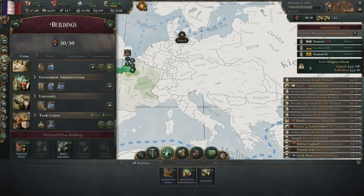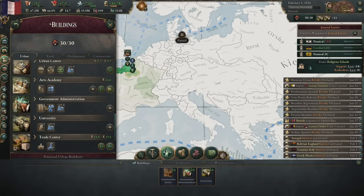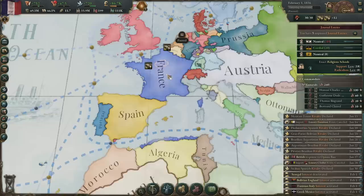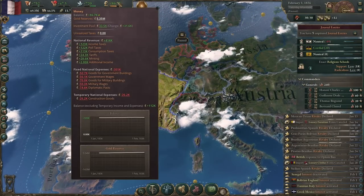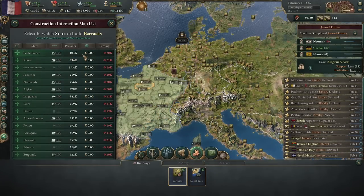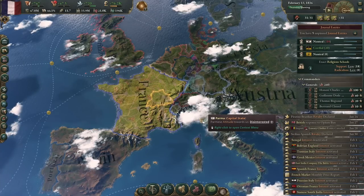Queue up a bunch of universities so that we can get as much innovation as we possibly can. We want this number to be maxed at all times because research is the number one thing that's going to help us in this run. Set all your production methods to whatever's the most advanced, especially for the university. Get the philosophy department. Make sure your bureaucracy stays at the highest. And set your urban centers up however you want. If you want to just build more military, you can queue up a bunch of barracks. Build more barracks, build more construction sectors.